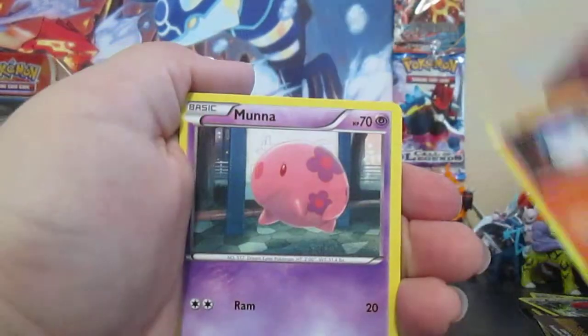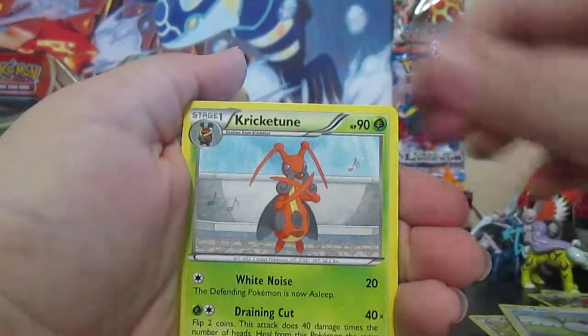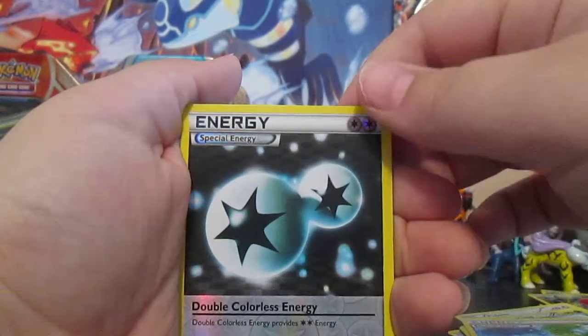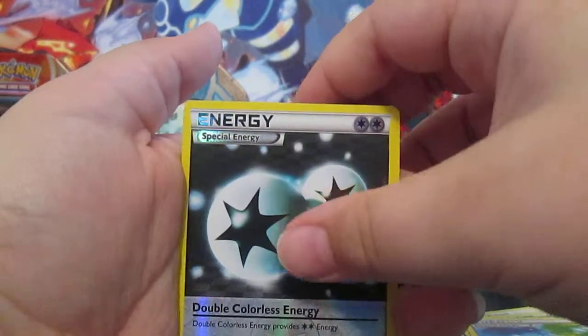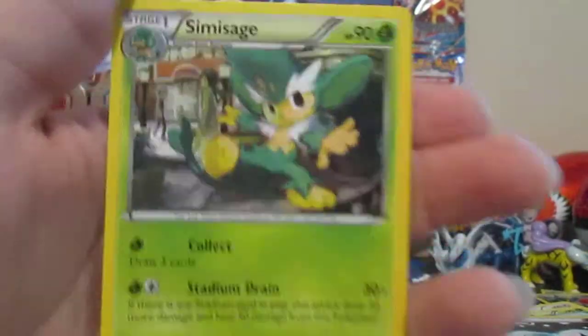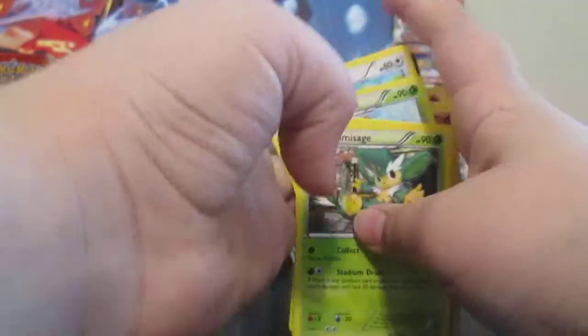We have a Litwick, a Munna, a Pansear, a Bronzor, Patrat, Kricketune, Luxio, Prism Energy. Oh sweet, a Reverse Holo Double Colorless, and a Sage's Training Rare. That looks kind of cool — look at that art. Is that like a Pokemon Center back there? And a Reverse Holo Double Colorless is always cool.